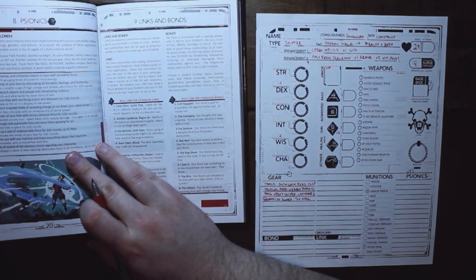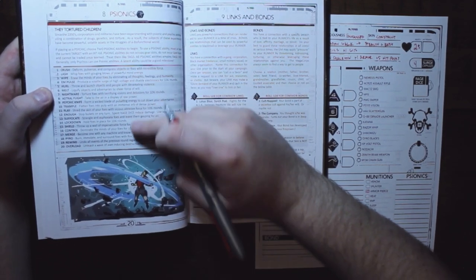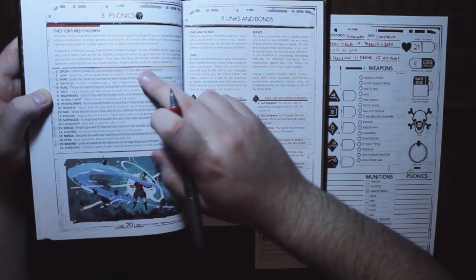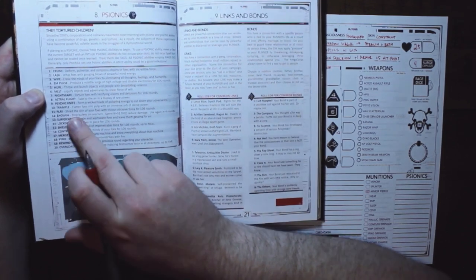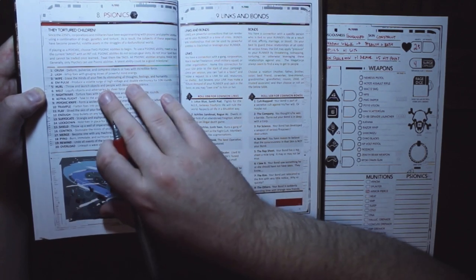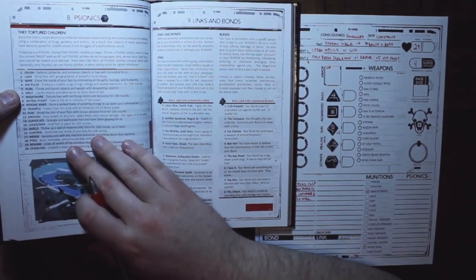If you chose the psychic character type, you can also choose psionic abilities — essentially psychic powers — and build up rage dice to use with them. Options include Crush, Lash, EM Pulse, Fly, Flay, Astral Flight, Nightmare, and others. You treat them like tags — a little word and a mechanical bonus. Since I'm an enhanced construct and the stealthy guy, I'm not psychic, so I won't take any psionic abilities.